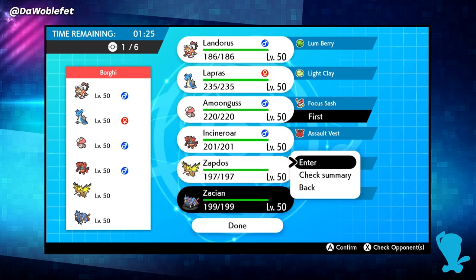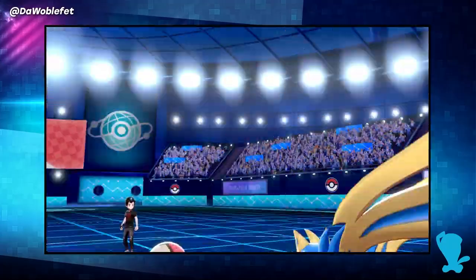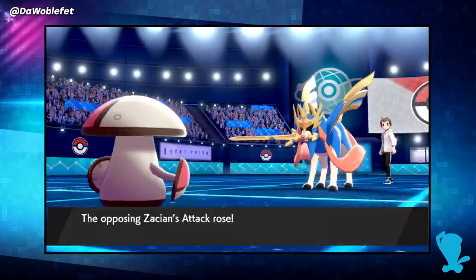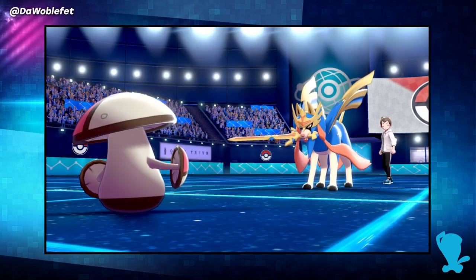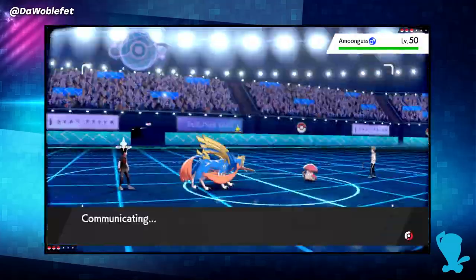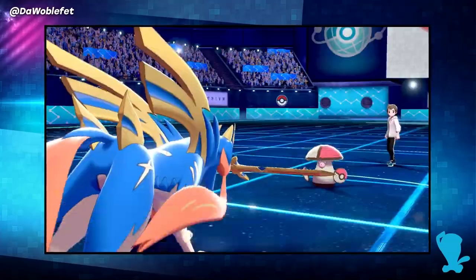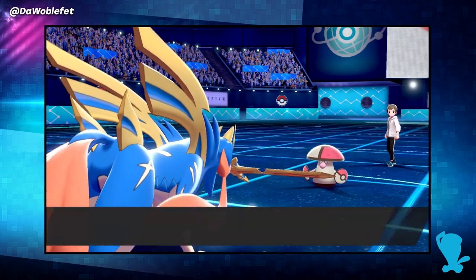Let's take a look at a more nuanced example with the same team. I'm using a rental team here that you can find a link to in the description of this video. On it, I am bringing in a Moongus with 220 maximum HP, a Zacian with 199 HP, and a Zapdos with 197 HP. The Moongus is holding a Focus Sash and has the ability Regenerator, which will restore one-third of the Moongus' total HP — in this case 73.